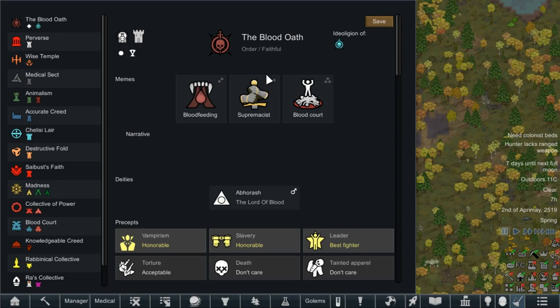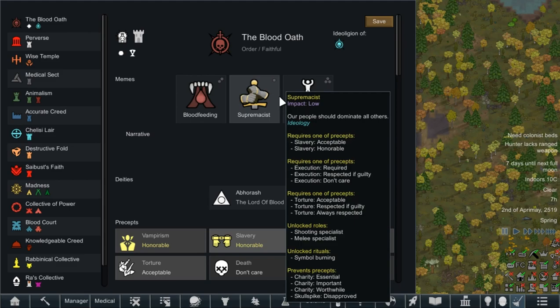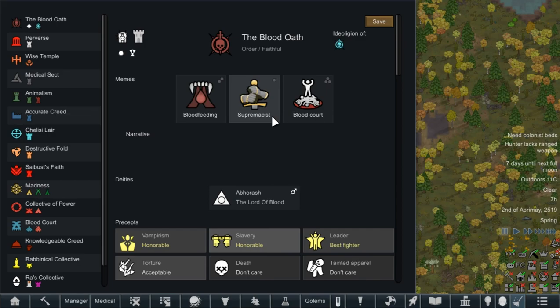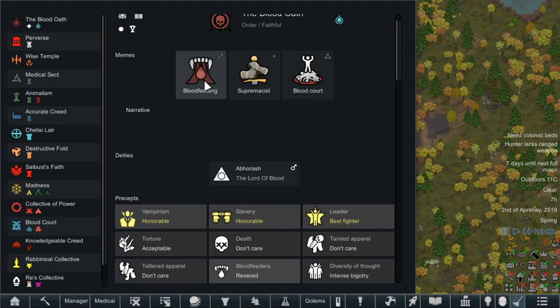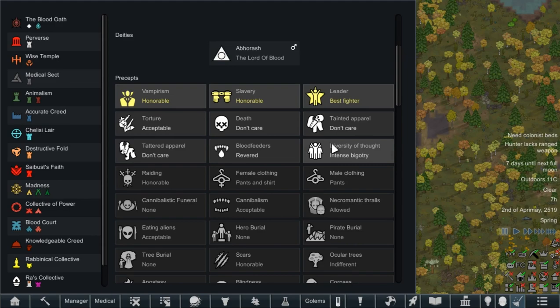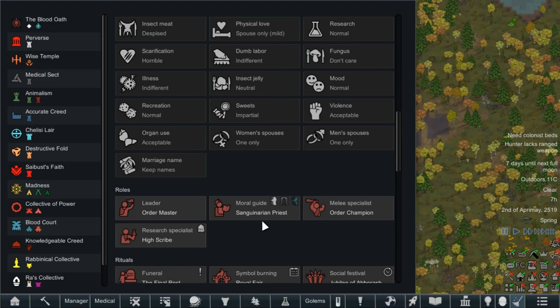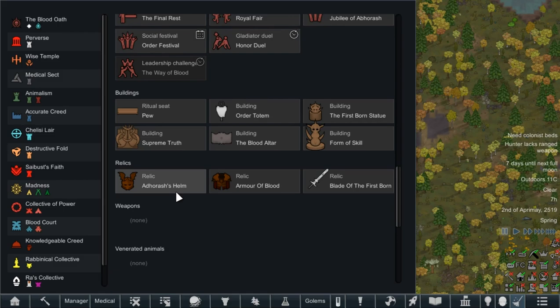Let's look at our ideology: the Blood Oath. We are blood feeders, supremacists, and the Blood Court — our leader is always going to be the best melee fighter. We are people who dominate all others, because, you know, vampires. Drinking blood is sacred. One thing that is slightly unfortunate is that for some reason they don't count the vampirism from RimWorld of Madness as vampires, so they're going to complain they don't have blood feeding. But we have a lot of things going on — Order Master, Sanguinary Priest, Order Champion, High Scribe, lots of lovely relics to find.